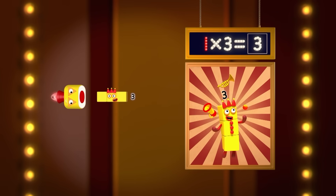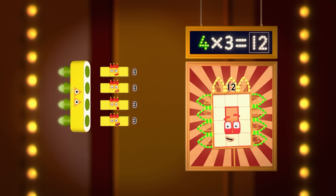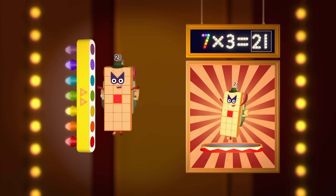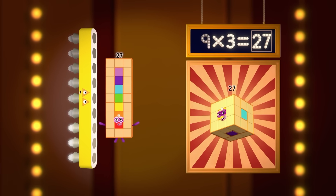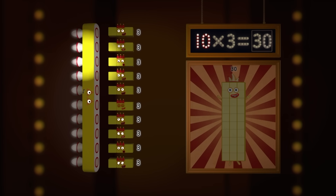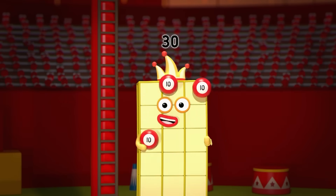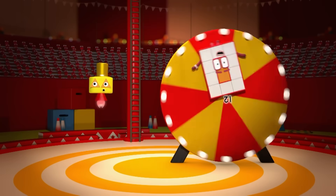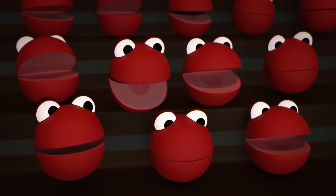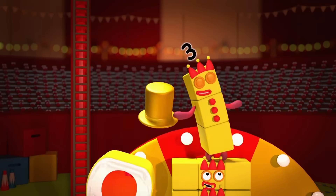One three is three. Two threes are six. Three threes are nine. Four threes are twelve. Five threes are fifteen. Six threes are eighteen. Seven threes are twenty-one. Eight threes are twenty-four. Nine threes are twenty-seven. And now, the moment you've all been waiting for — ten threes. Here's thirty. Thirty, thirty — the Circus of Threes is complete. A fabulous group, a talented troupe, the finest performers you'll ever meet. So please raise the roof and give a big hand for the greatest show in Numberland. Drumroll, please, for the Circus of Threes.